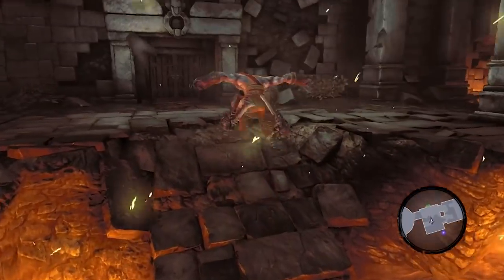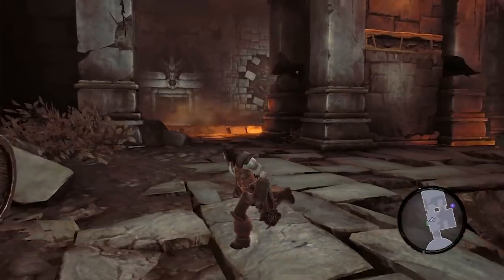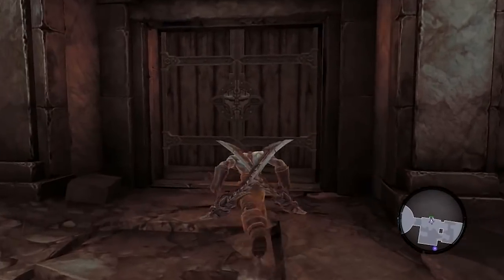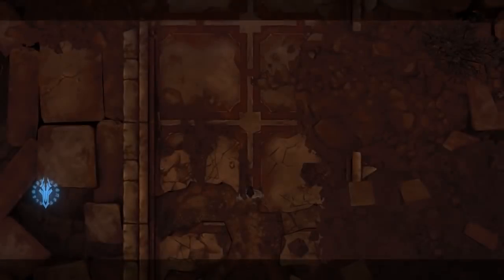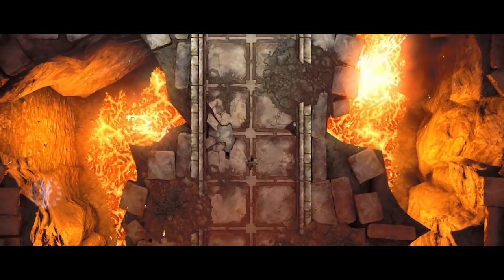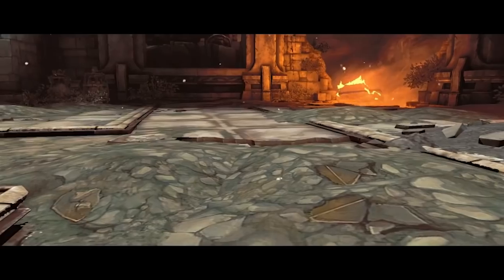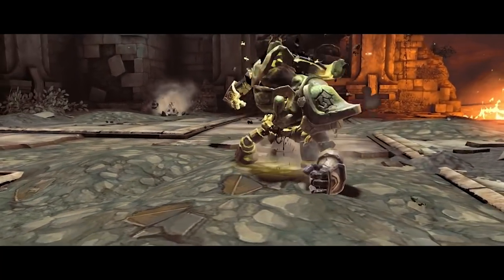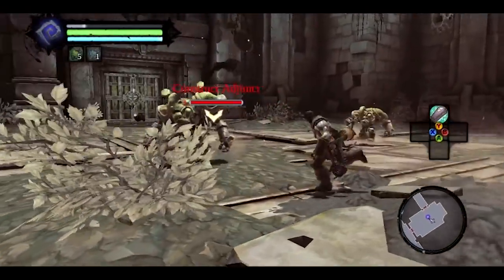Door unlocks — awesome. So now from there you can jump onto that little ramp, destroy a crate or barrel, because why not? And now we have a big, epic battle scene. These constructs are going to hurt us. No, they're not — we're going to kill them.